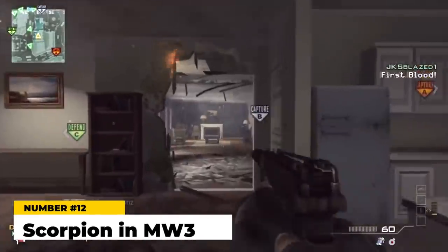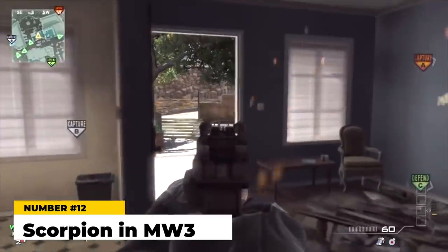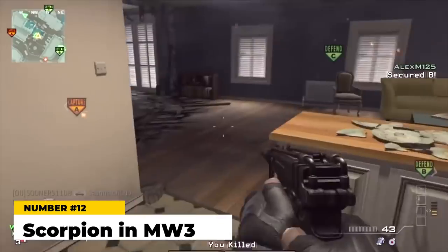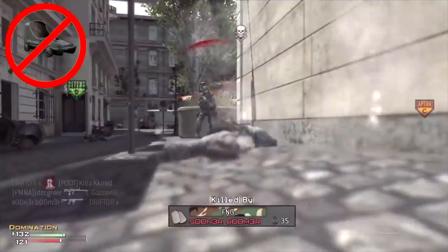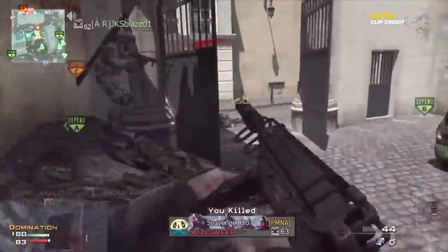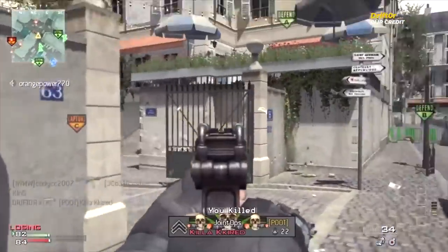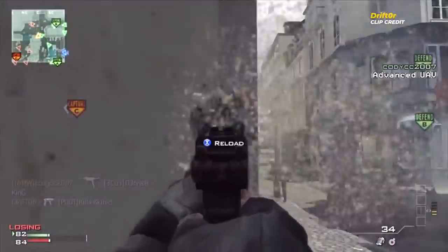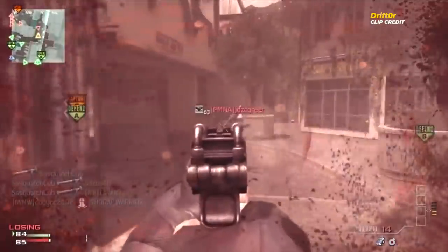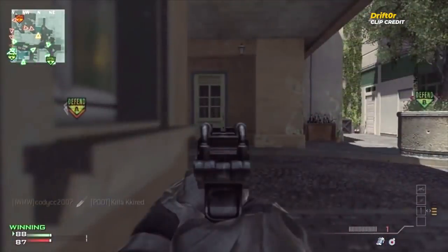At number 12, the Scorpion in MW3. It first appeared in CoD 4 where some thought it was underrated, but there's no debate about it in MW3 — it was crap. The Scorpion in MW3 was a machine pistol hitting between 20 and 30 damage, and compared to all other machine pistols it had the slowest rate of fire, smallest mag, slowest reload, and the most unpredictable recoil pattern. It did have the best range of all the machine pistols, but was inferior in every other way, leading many to completely forget it was even in the game.